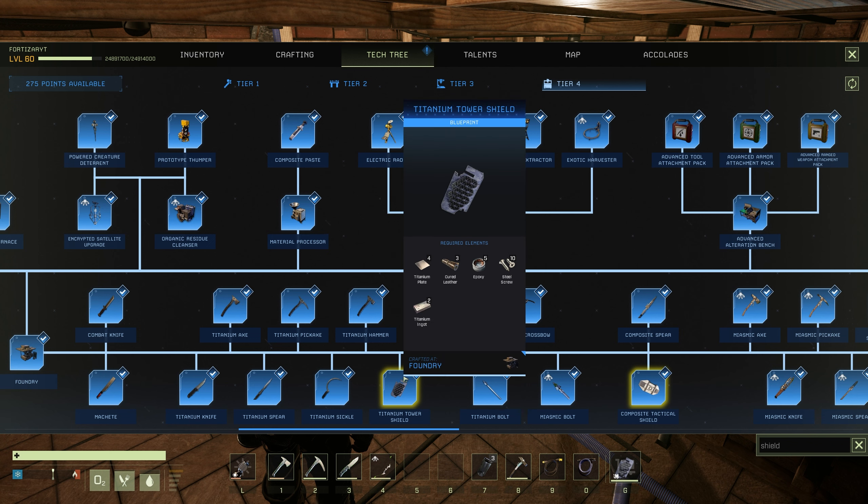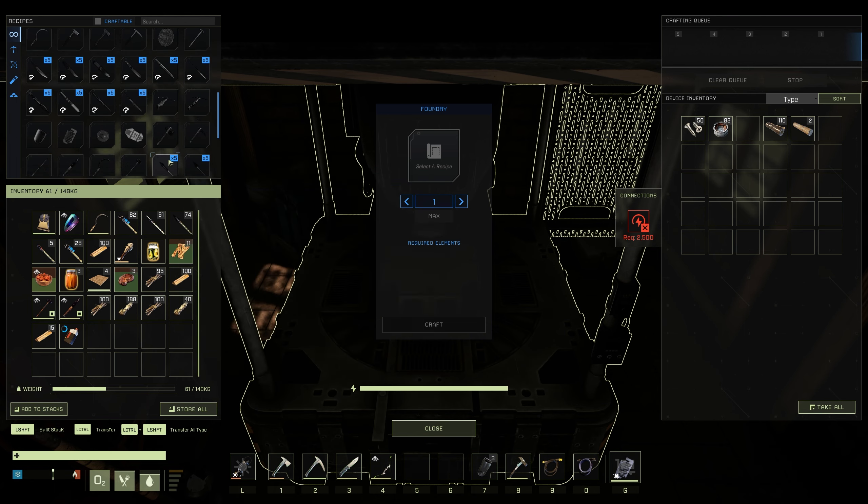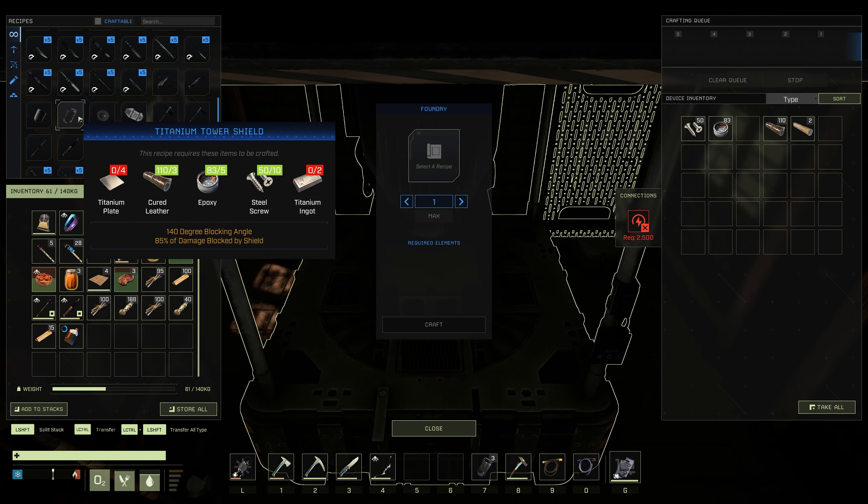The titanium tower shield costs 4 titanium, 3 cured leather, 5 epoxy, 10 steel screws, and 2 titanium ingots. You can find the shield all the way down at the bottom with all the other shields.